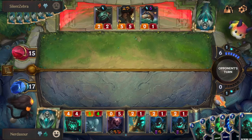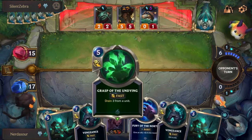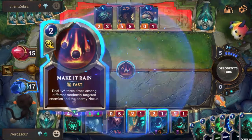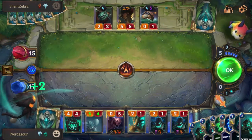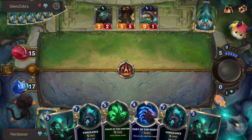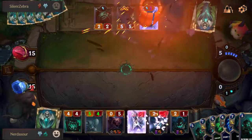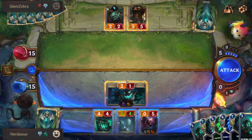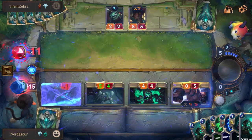Regions are the most important thing — you want to make sure you're in the right regions. Freljord is really strong. Bilgewater got a whole lot stronger with this balance update. Freljord and Shadow Isles are probably the ones that got the best new cards in my opinion. Definitely pairing those with each other or another region like Demacia-Freljord would be really good.